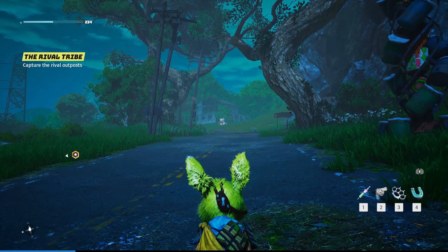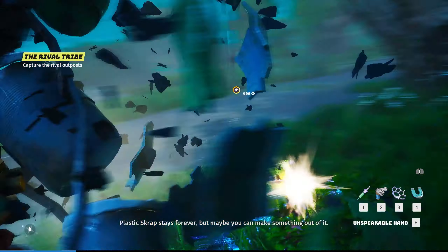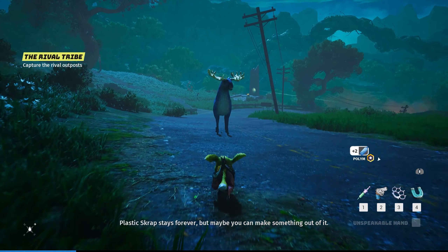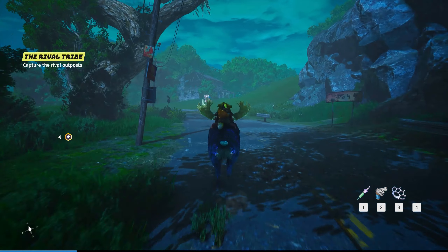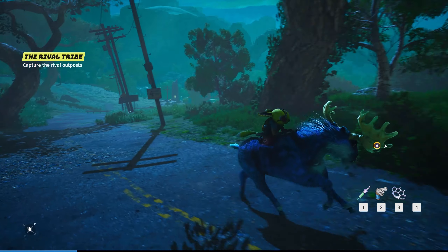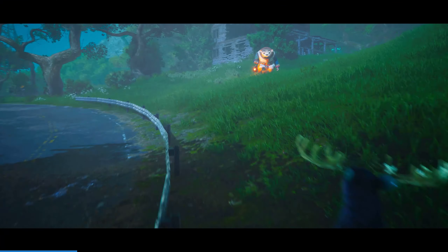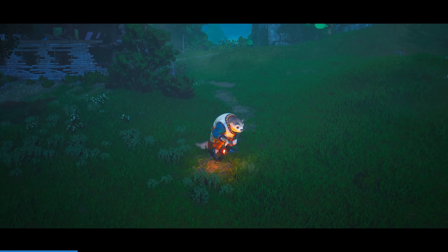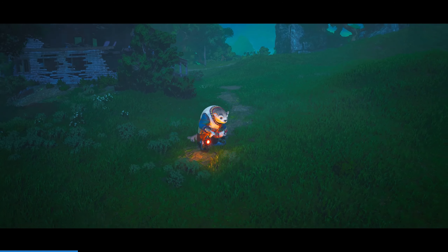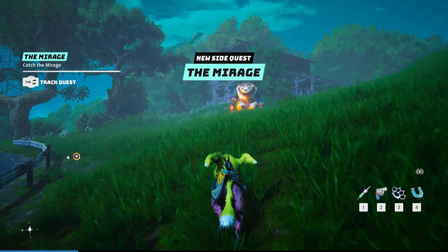We have Wiz waiting for us here. That's strange because we just talked to him in the last episode. Should I get the heal or the glider? I saw him. I hate this animation - it's so pointless. Catch the mirage. I caught it!